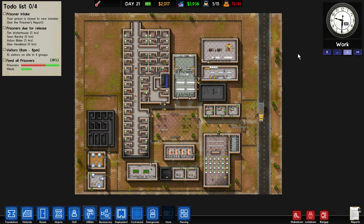Hey guys, welcome to a new video about Prison Architect. Today we are going to see what's new in Update 12 of the Alpha, which is about contraband.